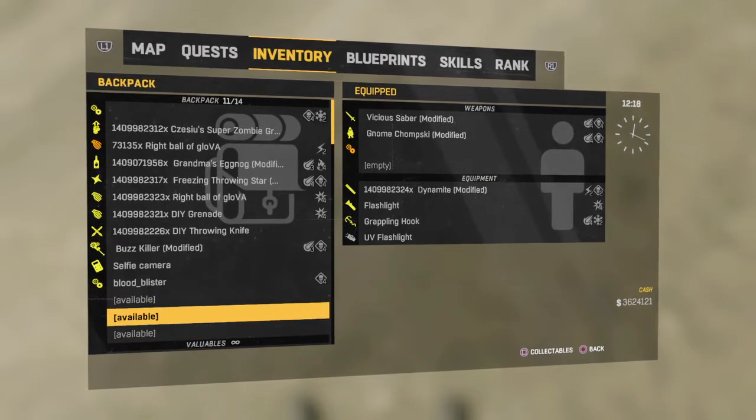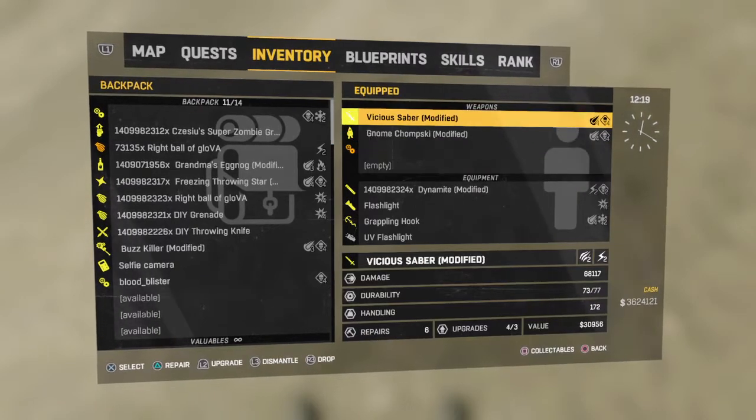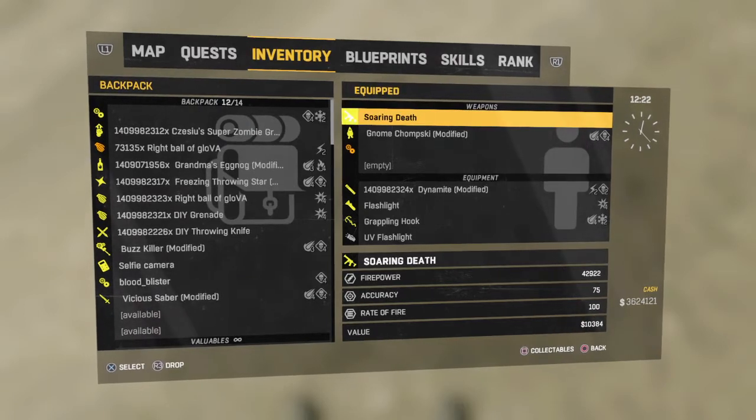So what you want to do is make sure you have an available slot. It doesn't matter how many you have, you just need one available slot and a weapon on the equipped side to move over into that available slot. So you click on any weapon on the equipped side — say I'll pick the Vicious Saber — put it over in the available slot. Watch what happens: see how the Soaring Death took the place of the Vicious Saber. That's all you've got to do.